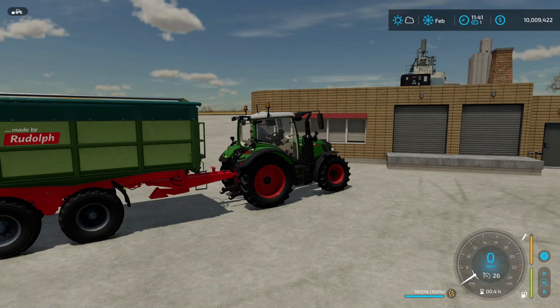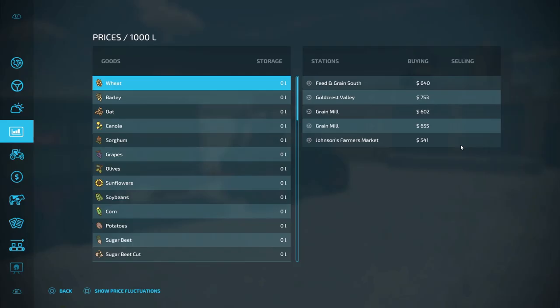Right now we have 18,500 liters of wheat. If we were to sell the wheat right now, we're looking at at most $753 per thousand liters, which gives us a total of $13,935. We will have it all marked down at the end of this video and see what the best price is for each level of production versus selling outright. Before we get to that, drop a like, subscribe, and turn on your notification bell.